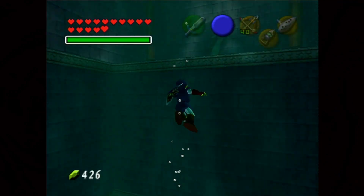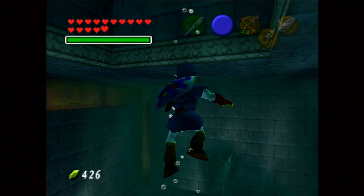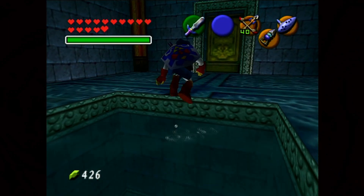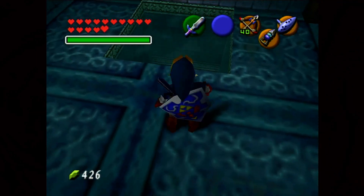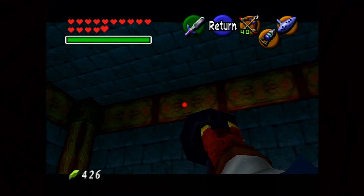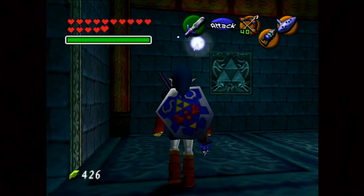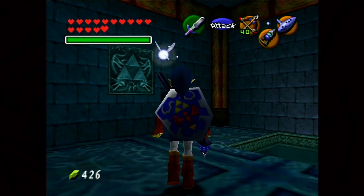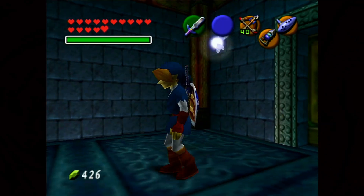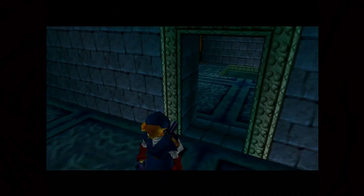We can see how the water level is going to affect each individual room. We're on level one, this is level two, and now we've reached level three. It's also worth noting that when we have our Iron Boots on and we're underwater, the only item we can use is our hookshot — we cannot even use our sword. But Princess Ruto is nowhere to be found. She has completely vanished. Was she taken by the monster of the water temple? We'll find out — we have to save our fiancée.